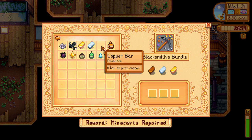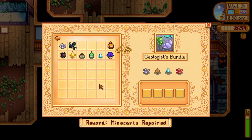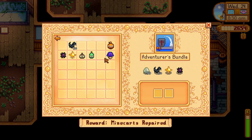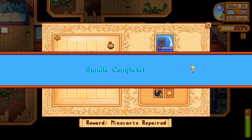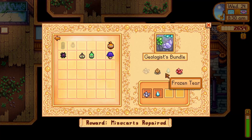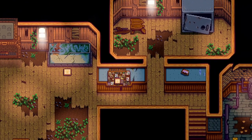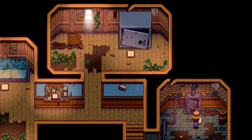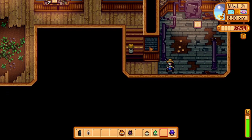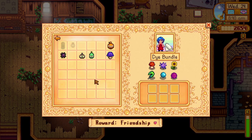Before I chat about the mines, let's quickly talk about the community center. The community center starts off with only a few bundles and as you complete some bundles, more will become available. Some bundles can only be completed across multiple seasons and some can only be completed in a specific season. Pay close attention and make sure to find all of the season-specific items before the next season, otherwise you might have to wait an entire year. It is important to start working on the community center very early on because it's a lot of work, and there are quite a few bundles you can complete in your first season.